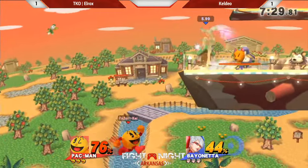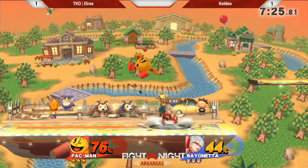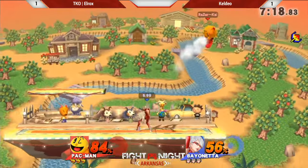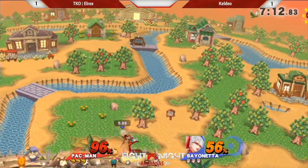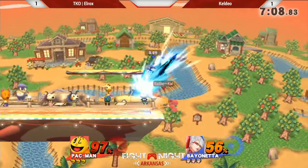That up-B — I understand that up-B is always a great option out of shield when somebody's too close, but I'd prefer the three-piece jab. Again, it's so much safer. It's got multiple hits. Something that L-Rox told me whenever I was playing a friendly with him — he says that a lot of people will try to air dodge right after getting hit by that regular side-B, and you're just ripe for a side smash. You're just ripe for the plucking.